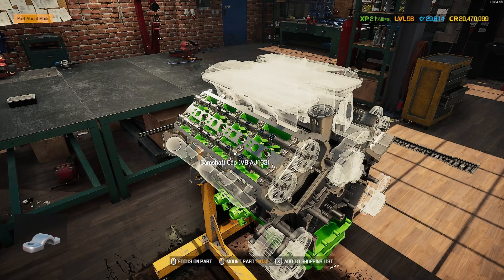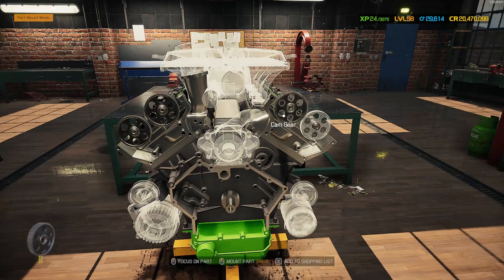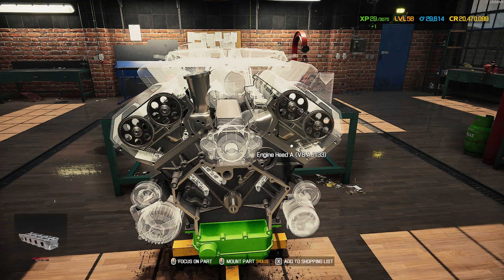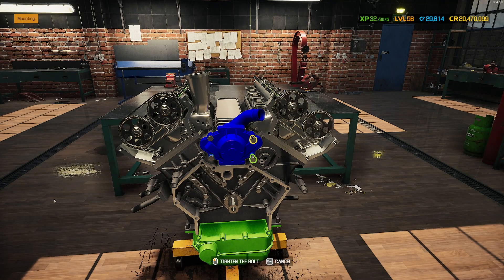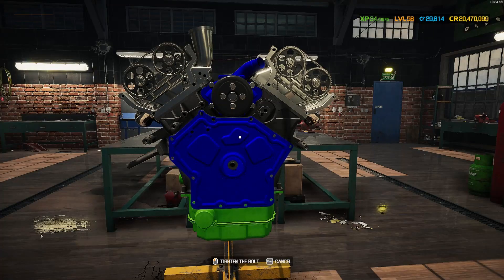All camshafts and camshaft caps in, spark plugs all in. Getting the exhaust manifold on — both sides done. Cam gears on, then timing chains — one and two — and the timing shoes. Getting the covers buttoned up. Water pump done in blue: gunmetal gray around the outside, blue down the middle to match the rest of the car. Water pump pulley on, then the timing cover also in blue.